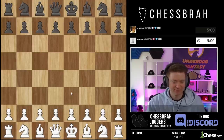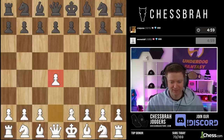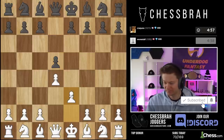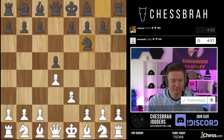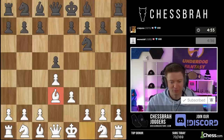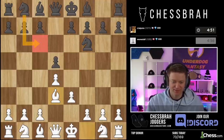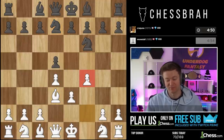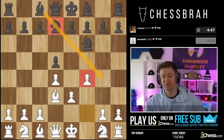The first game: Stonewall means d4 and e3. I'll go bishop d3. He's not threatening e5 just yet, so knight c6 would be a reason to play f4. Knight d7 is absolutely a reason to play f4, and I love this move because it blocks the bishop.